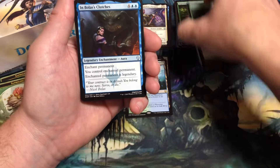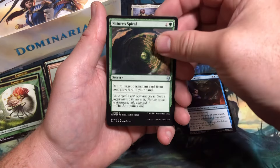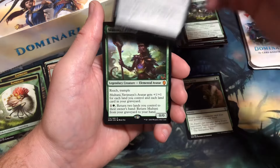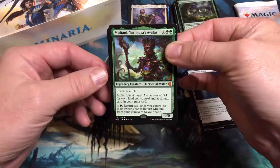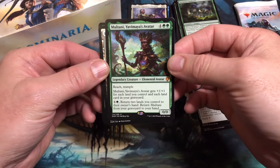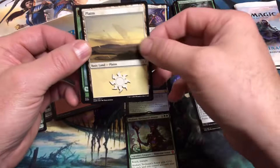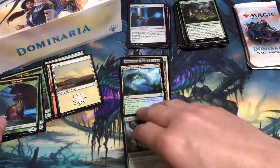Uncommons: Ambuscade, Nature's Spiral, Sorcerer's Wand. And a Mythic: Multani, Yavimaya's Avatar. I was able to play with this in a draft format — if you could get the card to go off it was pretty powerful. So that's a Mythic — I'll set that off to the side.